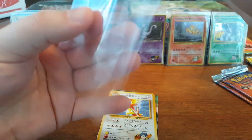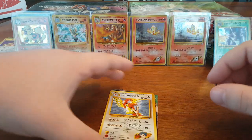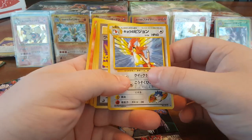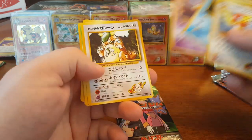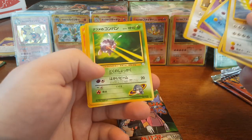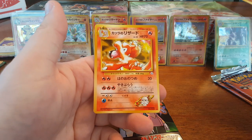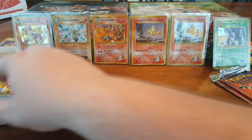Put it in its sleeve. Sorry Mewtwo, we're going to have two Blaine's Moltres. The remaining cards: Pidgeotto, Psyduck, Drowzee, Kangaskhan, Venonat, Rhyhorn, and a beautiful-looking Charmeleon.